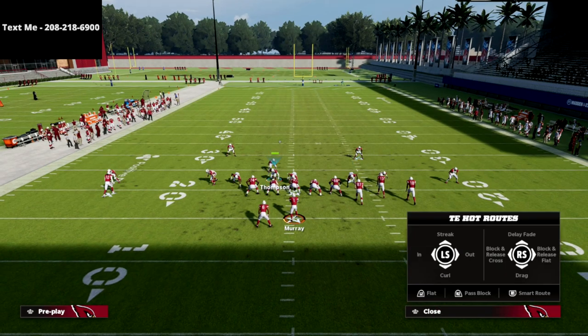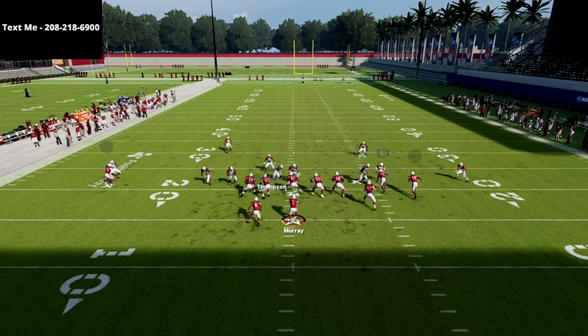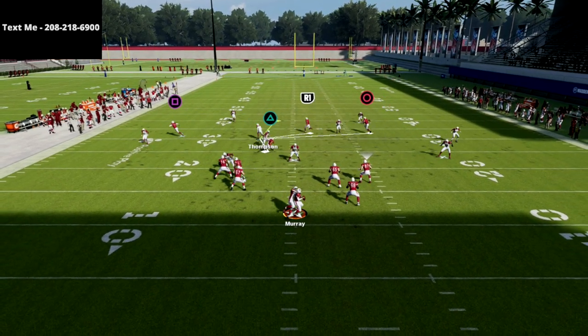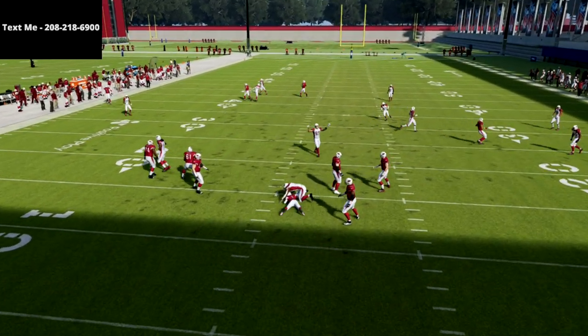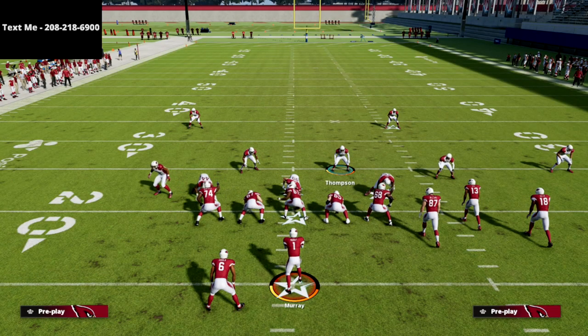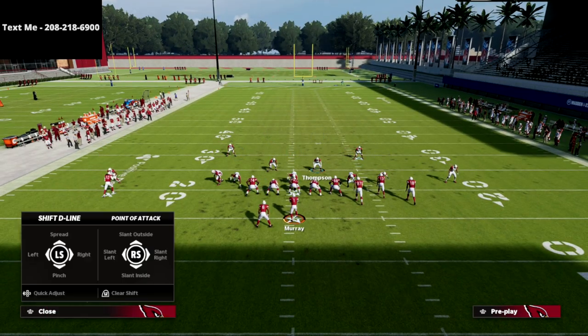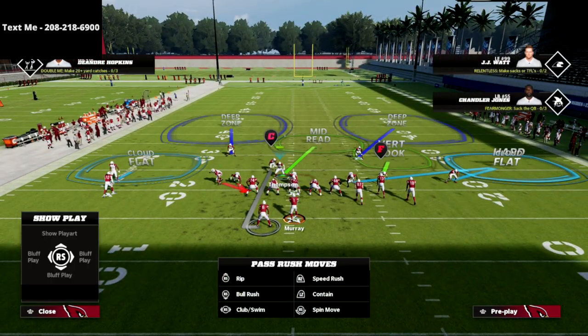One of the most effective tactics on the offensive side is to block the tight end to pick up pressure. As you can see, the delay fade does absolutely nothing to pick up the splits — absolutely nothing. That means we're going to be able to pretty much guarantee our pressure unless they max protect.